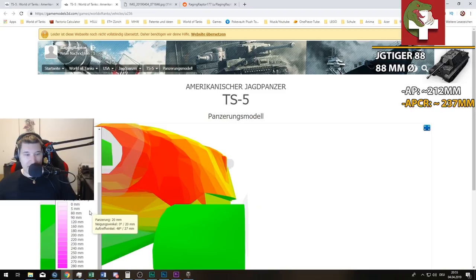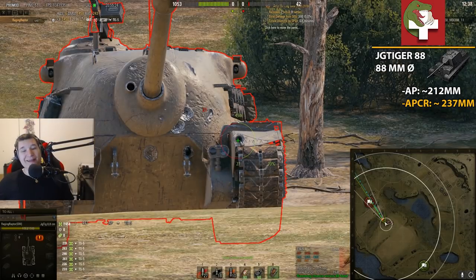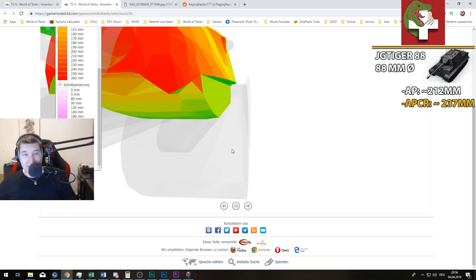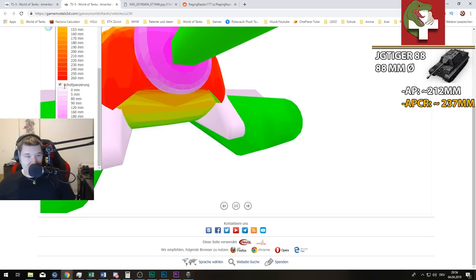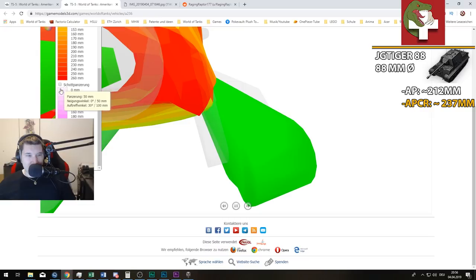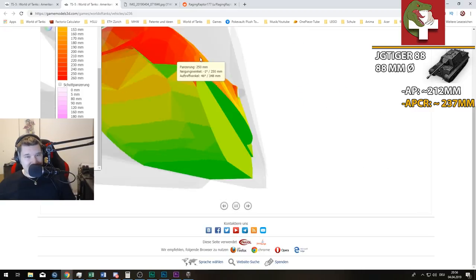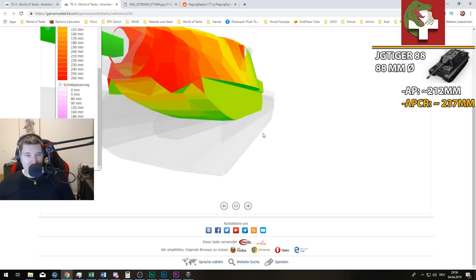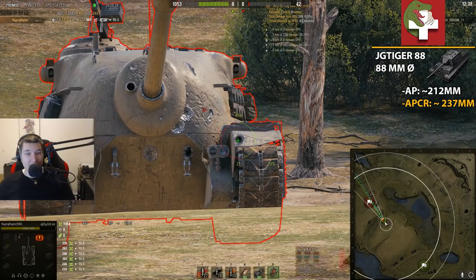Going back into the armor viewer and removing tracks, you can see where the upper chassis overlaps with the base — those sections are just 20 millimeters thick. If you aim properly and get lucky, you can even detract this tank from the front, which normally is really hard. There's also spaced armor there — only 5mm but better than nothing. There's also a small cheeky 70mm spot which is hard to hit but you can penetrate it, and similar 70mm spots where you can try to detract the tank.